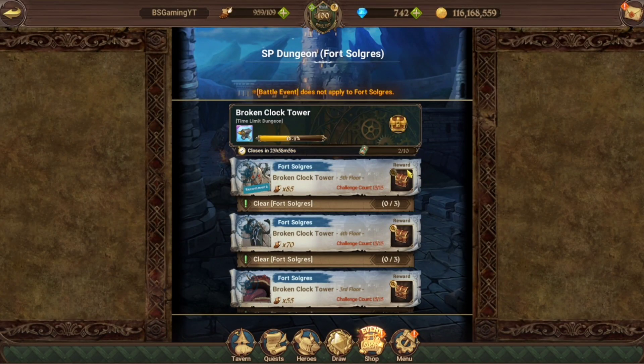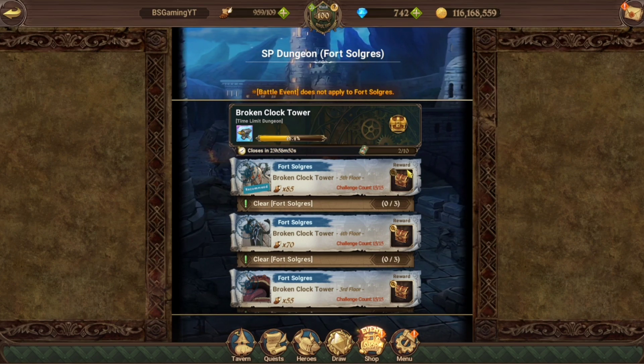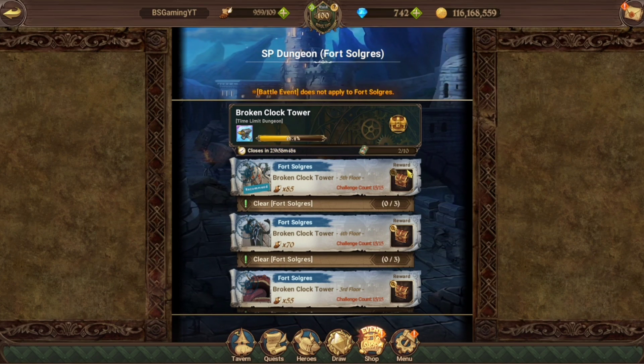Alright guys, so with Slime coming up, I know there's probably a lot of people that want to make gear sets and have anvils ready just in case they want to make gear for any of the Slime collab units, honestly. So with that in mind, let's get into it.